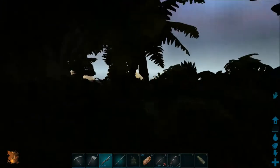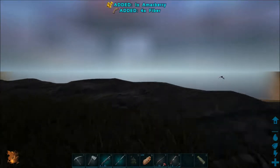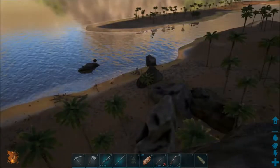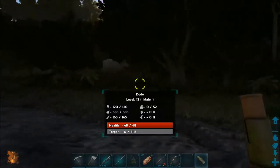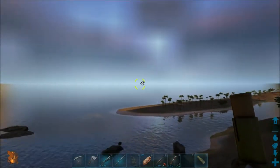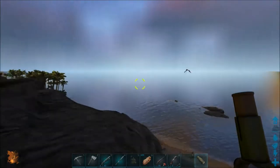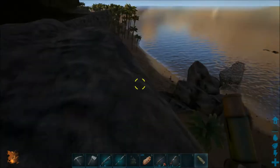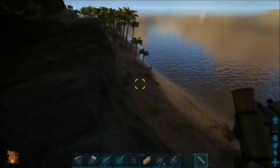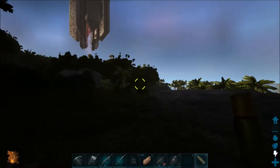A Lystra - okay. Gonna need a pteranodon first. And I've got something very cool - a new technology that we've discovered and researched. Something that will tell us the stats and how good a tame is. Or as we like to call it, a super spyglass.